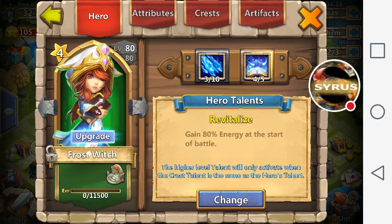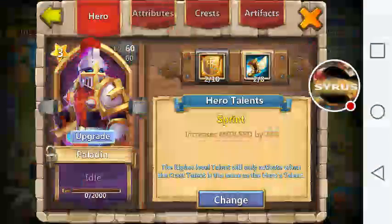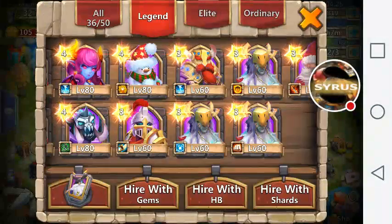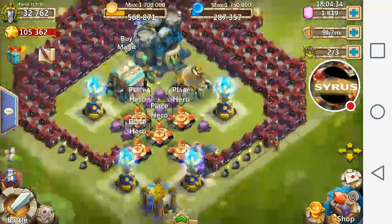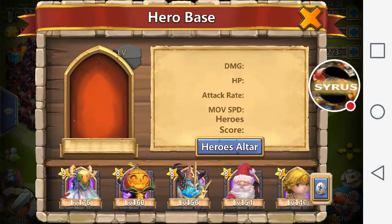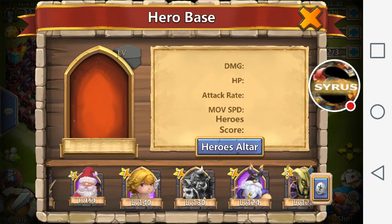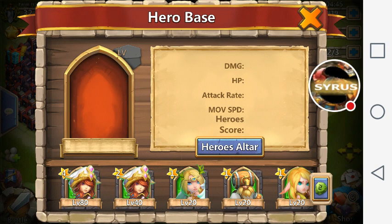With ordinary heroes you only gain two might per level. So a level 80 Frost Witch is only 160 might from her level, whereas a level 80 legendary hero is worth around 400 might just from level — about eight times more. You can check this in your hero altar under the hero score, which used to be labeled as might.